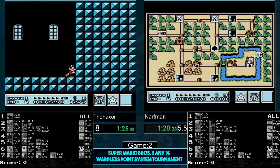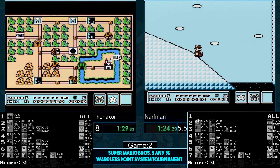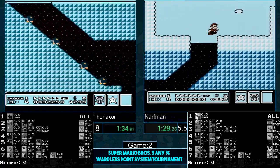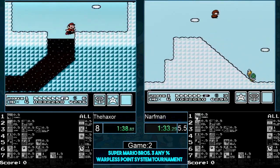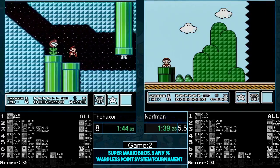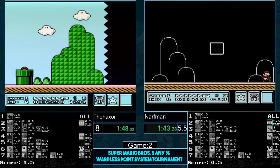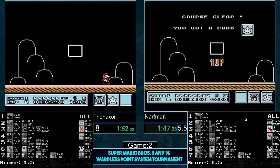Looks like Narfman is going to be the first one at the MFP tunnel. Come on buddy, you got it last time. Haxer and you both need to get the MFP tunnel. Gets his P-speed back, goes for the duck jump, gets the duck jump — oh, he does not get the tunnel, but he keeps P-speed. Haxer's turn at the MFP tunnel — he also does not get the MFP tunnel. Both of them screwed over. Neither of them have used their inventory stars, and neither of them have died — 1.5 point advantage for both of them.